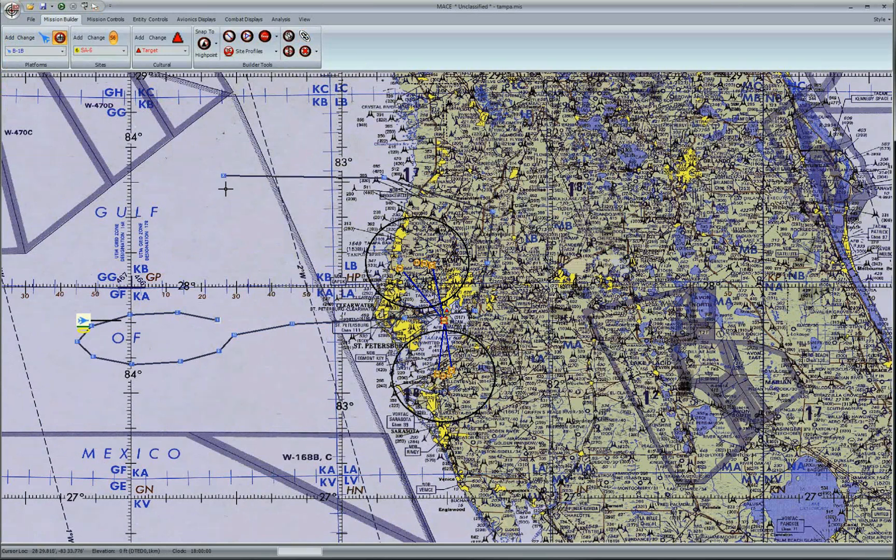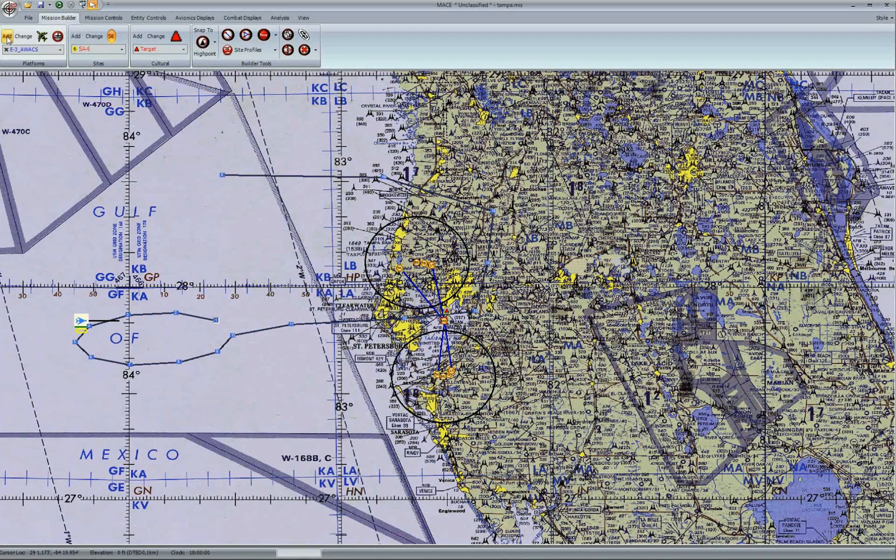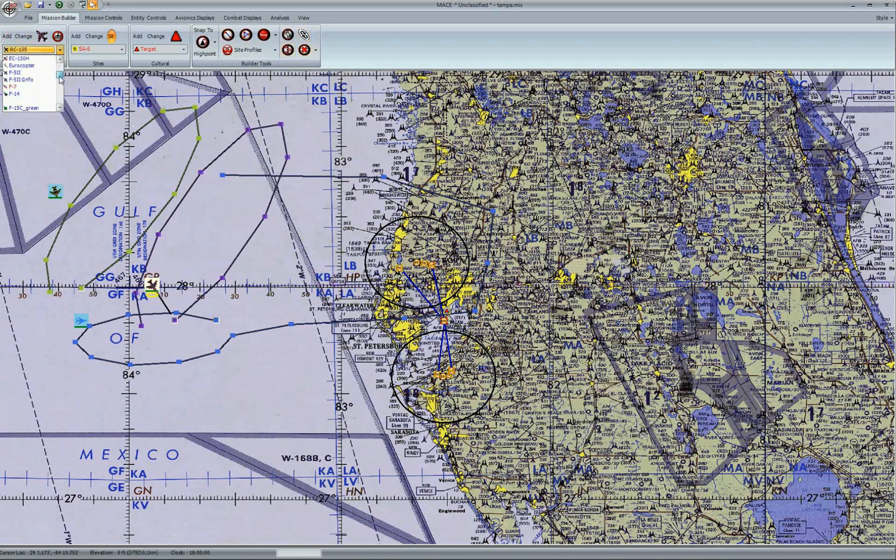I'll save the weapon arming for another video. For now, we'll just work on the route. For realism, let's add some high-value air assets, such as an E-3 and an RC-135. I'm using the Orbit tool in order to create some orbits for them. And down to the south, let's have some offensive counter air.